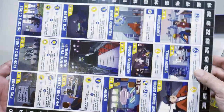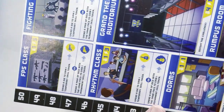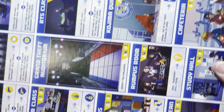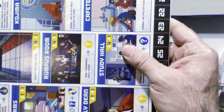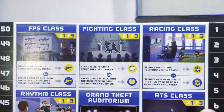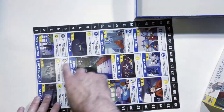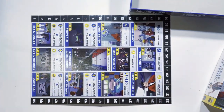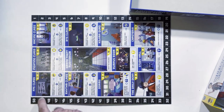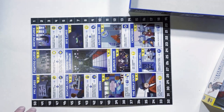We'll take a look at the board here — small board, nice art. RTS class, criteria, Study Halls, Daily Dean, FPS class. You learn different skills, so you'll put tokens on there, learn different things, and you'll be moving around this track. I think you start at level 50 and it goes down to level 1 to win the game.